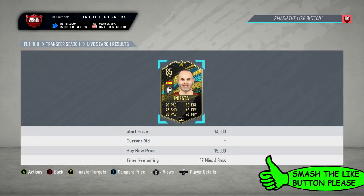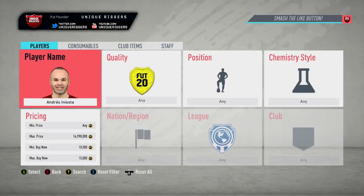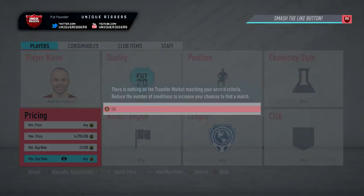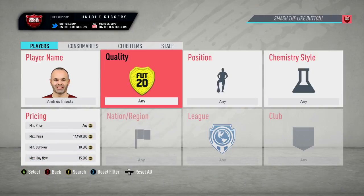So first off in this video, we have Iniesta just here, who's currently 15k. With these cards, they're actually bugged at the second, which makes them quite good to snipe. If you put 'special' just here, the cards don't actually appear — for some reason they're bugged like that. So when you're sniping them, make sure you put the buy-now to 10,500, because otherwise you get the normal gold card in the search. So I'm going to go and try and snipe some right now.